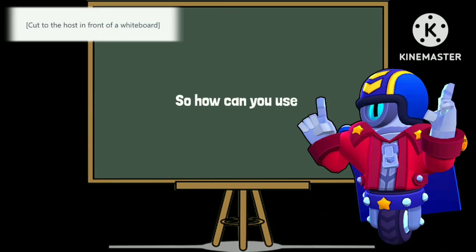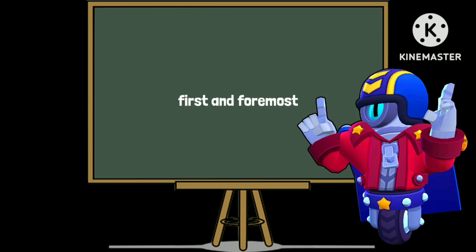So, how can you use gadgets effectively? First and foremost, it's important to understand what each gadget does. Take the time to read the gadget description and familiarize yourself with how it can be used in different situations. For example, Crow's gadget, Defense Booster, can give him a shield for 3 seconds, which can be useful when you're low on health and need to retreat.